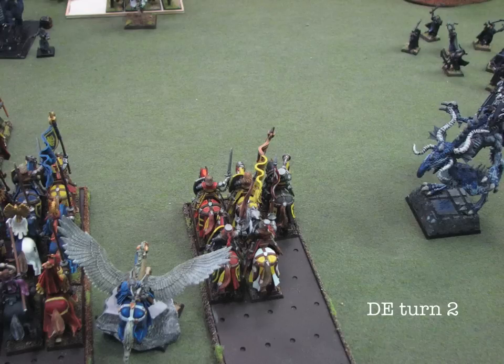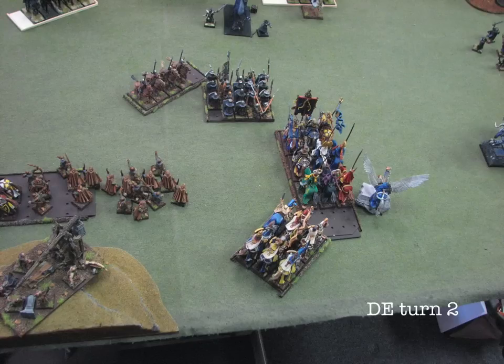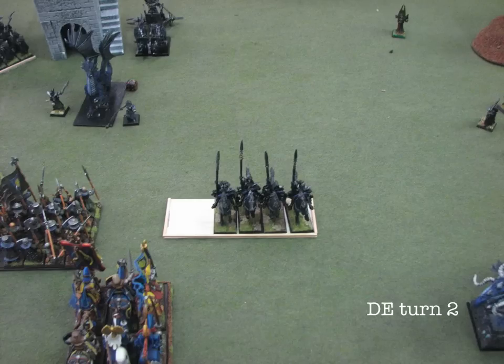His Dragon breathes on my Knights Errant and his Shades shoot at them. With all the shooting, he kills a slew of them and they fail their panic test. The Hydra breathes on my Men-at-Arms — even with his reduced strength, he kills a bunch of them. The Knights Errant that used to be on the far right are now on the very far left, having fled through most of my lines. In combat, his Dark Riders beat my remaining Pegasus Knight and chase him down.